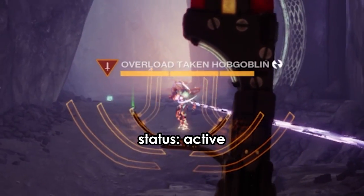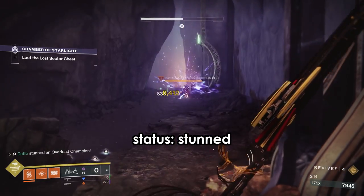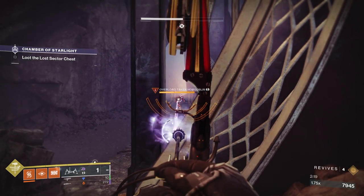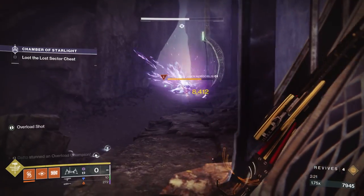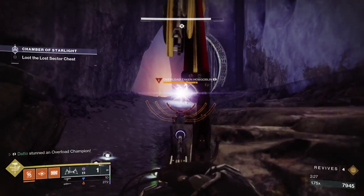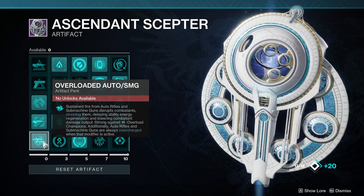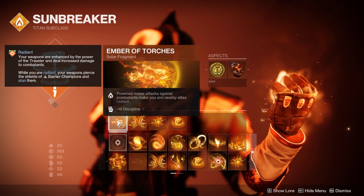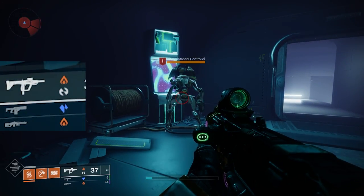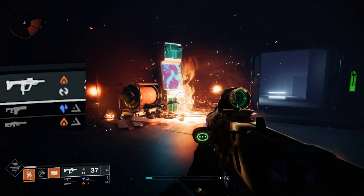Something to note: weapons can only have 1 anti-champion capability at a time. For example, a weapon cannot have both Overload Rounds and Anti-Barrier Rounds at the same time — only one or the other. The one that takes priority is the one that either comes intrinsically on the weapon, like an exotic, or from a seasonal artifact perk. For example, if you take Overload SMG from the artifact, even if you proc an effect that would seemingly give you another anti-champion effect like being Radiant, your gun will remain with Overload Rounds.